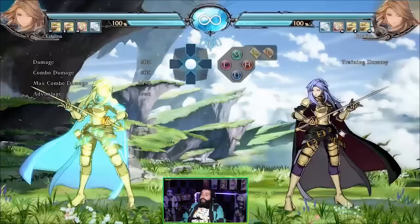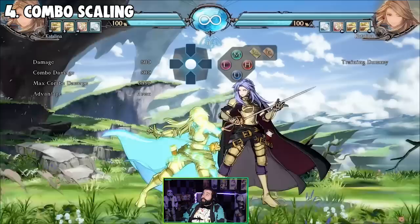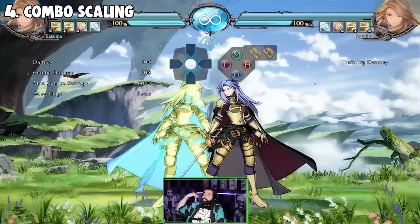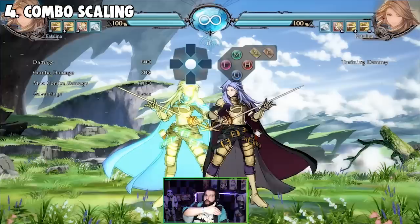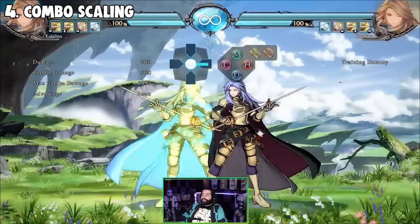The fourth thing is important because I see this a lot. This game has heavy, heavy scaling. What is scaling? Scaling is basically when you continue a combo — if you add more hits, your combo over time is going to do less damage. It's just how fighting games prevent people from dying in one hit, because if every hit was unscaled, they would do a ridiculously asinine amount of damage.